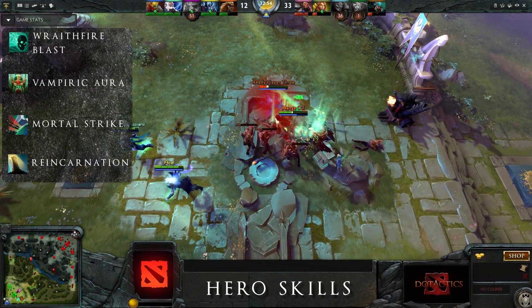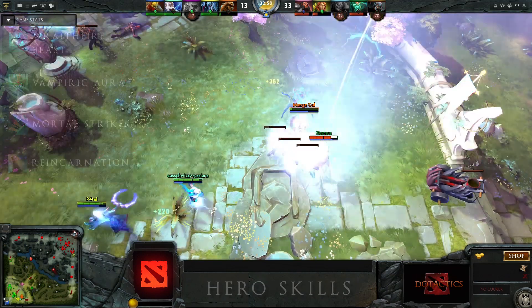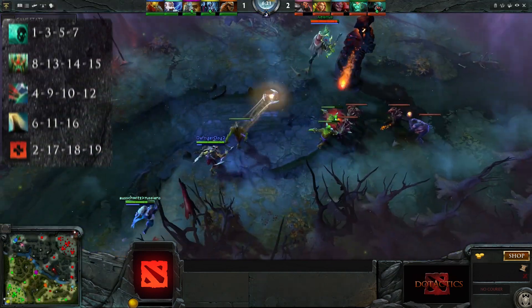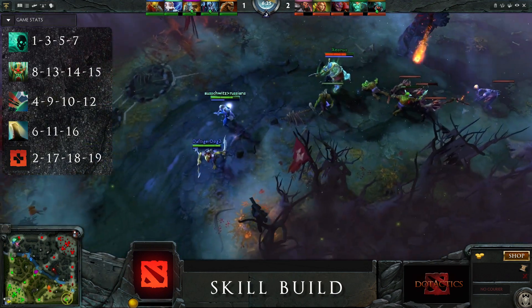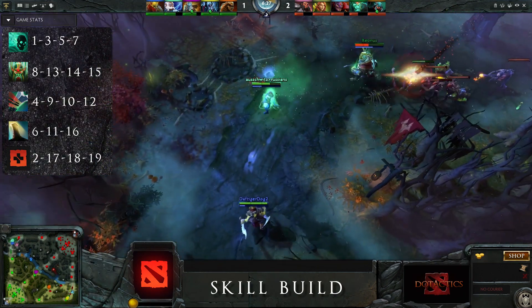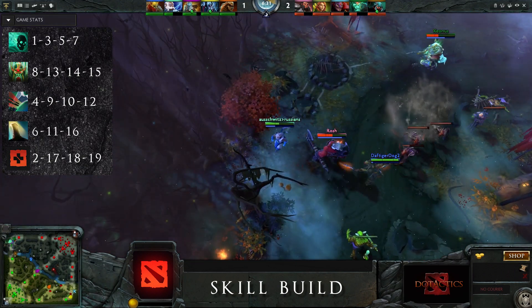There are many ways to play Wrathking. The following build focuses on a solid and easy to execute carry laning build. At level 1, invest 1 skill point into Wrathfire Blast to be able to stun enemies and initiate an early kill as fast as possible. This ability is maxed first by investing further skill points at levels 3, 5, and 7.